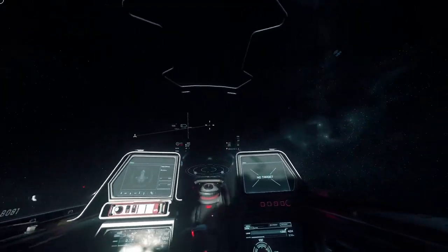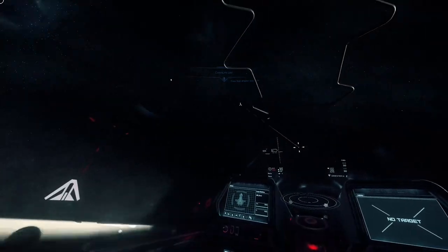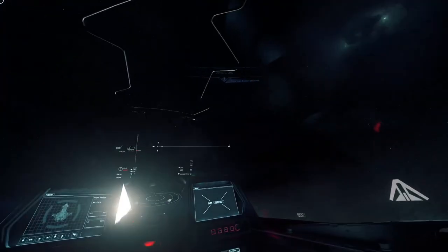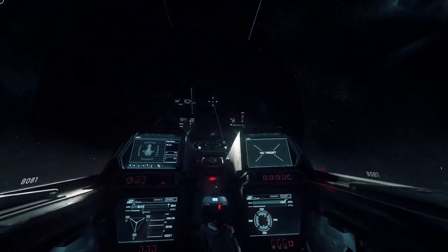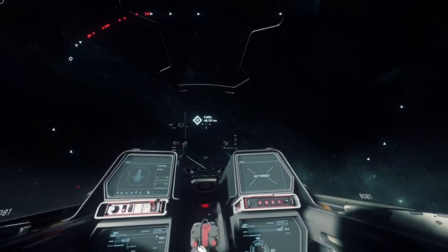Quantum travel complete. Here we go — we are at the orbital marker. Orbital markers, you jump straight to, so we are actually at that orbital marker now. That's how you can jump to things without setting a route.